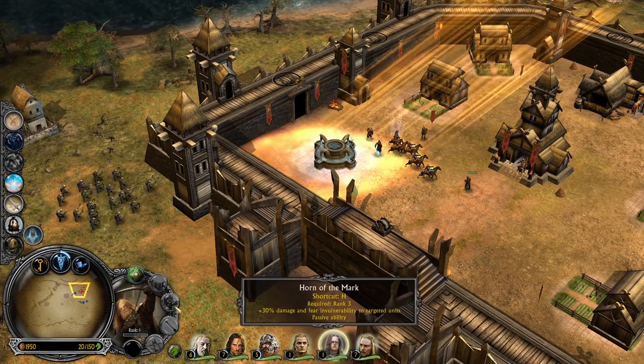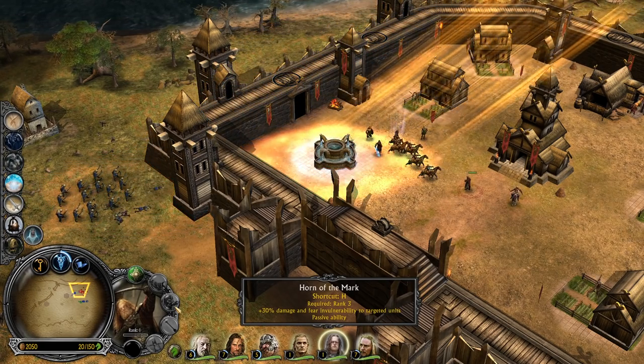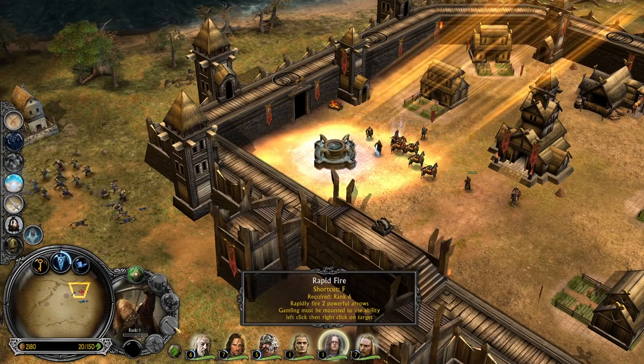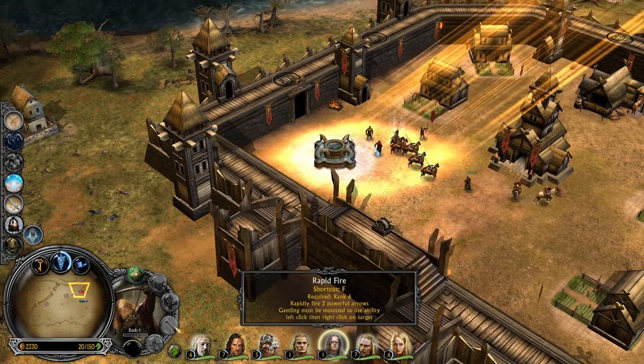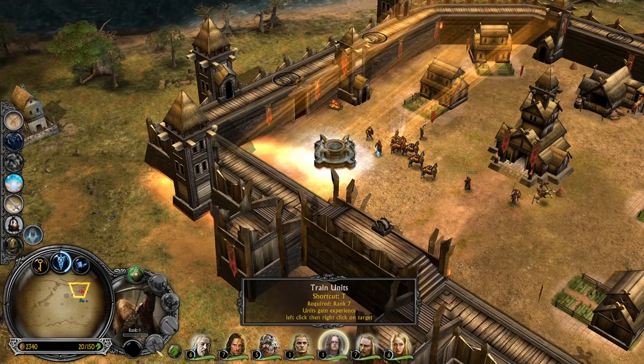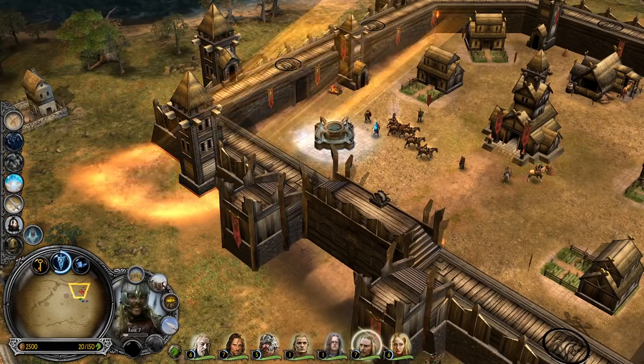He can also get mounted. Horn of the Mark: 30% more damage and fear resistance to targeted units. Rapid Fire: rapidly fires two powerful arrows — Gamling must be mounted to use this ability. And then the Train Units ability. Let's get dismounted. Now we have a lot of heroes.